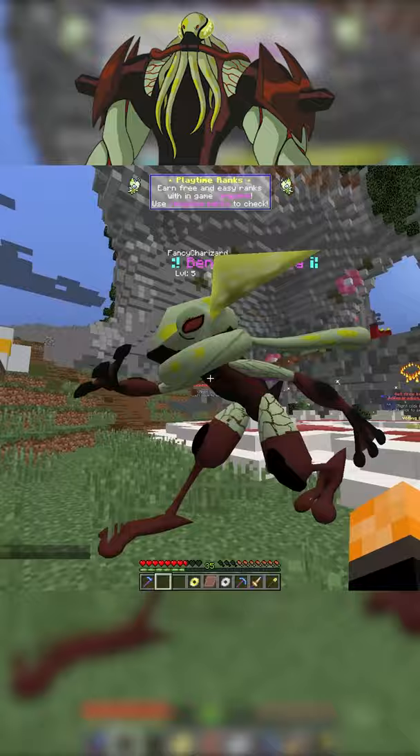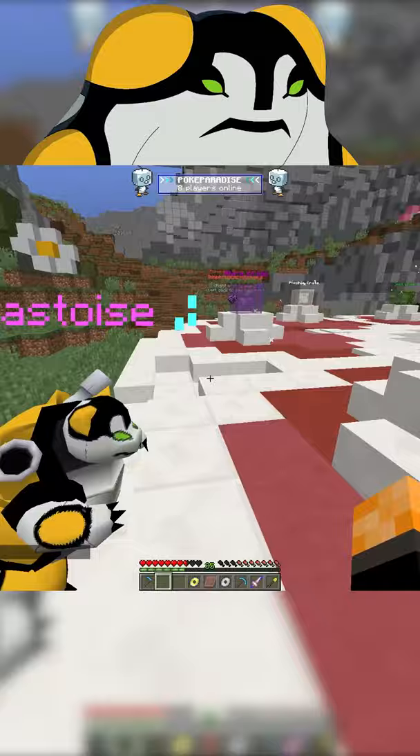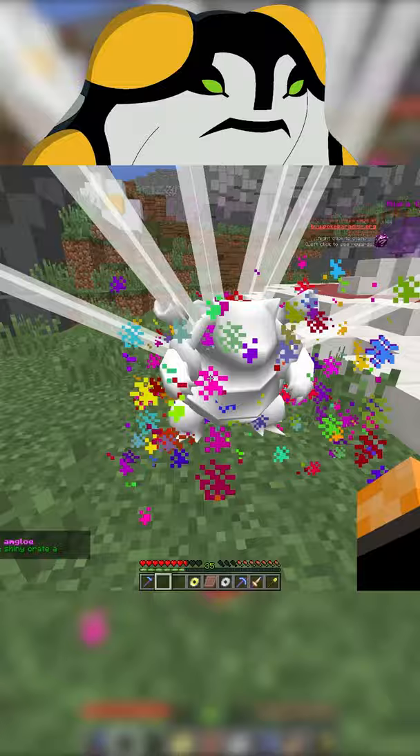Last but not least, Blastoise with the Cannon Bolt skin. Wow, this skin looks amazing. I wonder what happens if we Mega Evolve it. So I put the Mega Stone on it — let's see how it looks. Wow, it turned into Ultimate Cannon Bolt. This is my favorite of the bunch so far.